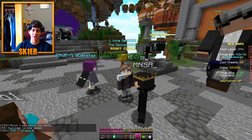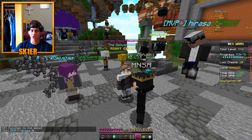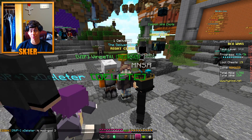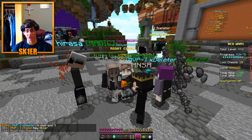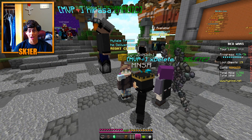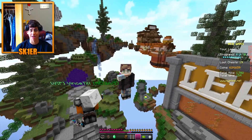I promise I'll entertain you. Hopefully you're already on the skier.club page downloading it. Now you need to go into percent AppData percent. Or if you're on a Mac, hit Command+Shift+G and go to tilde slash library. Then go to Application Support, Minecraft or dot Minecraft, and drag that into your mods folder. I hope by now it's already in your mods folder — we've got to keep up, got to speed that up.